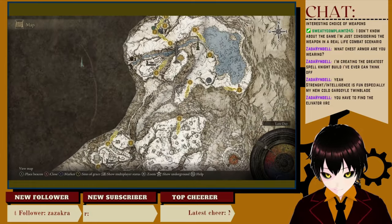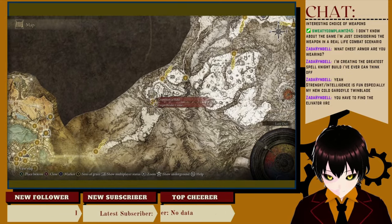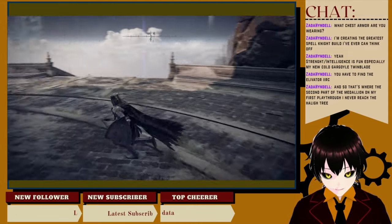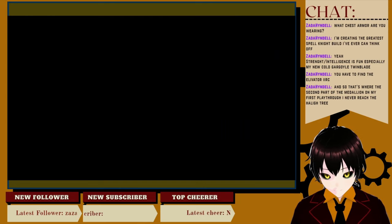Left half of a split medallion depicting the Haligtree. Brandishing the medallion with both halves conjoined will activate the Grand Lift of Rold, granting access to a hidden path. In other words, this secret medallion will guide the bearer to the land of Miquella's Haligtree. Exactly what I've been hoping to find — I was wondering where that damn thing was. You have to find the elevator.